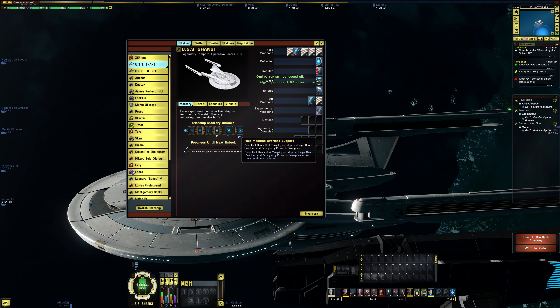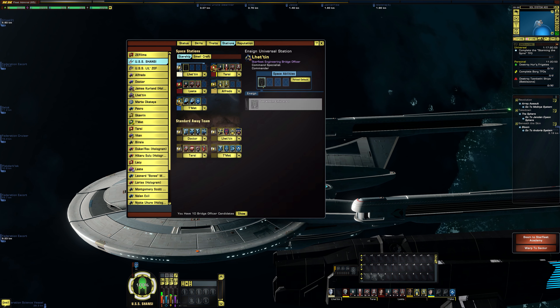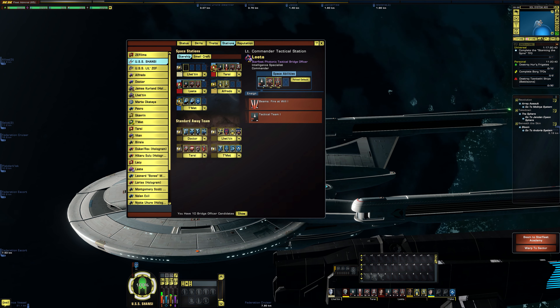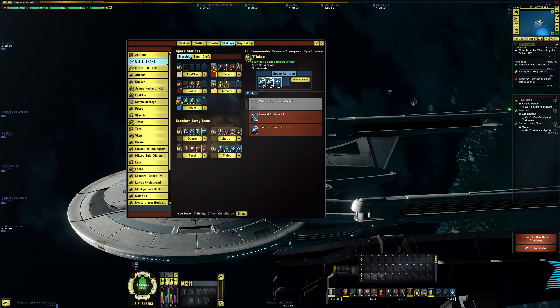I should note that this does not bypass the minimum cooldowns. Taking a look at the stations, we have an Ensign Universal Station, a Commander Tactical/Temporal Op Station, a Lieutenant Commander Tactical Station, a Lieutenant Engineering Station, and a Lieutenant Commander Science/Temporal Op Station.